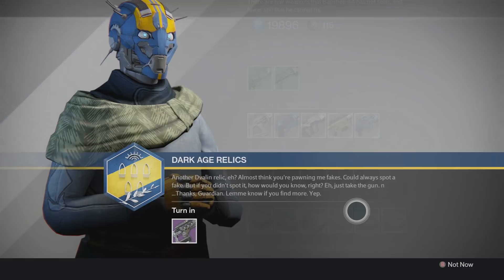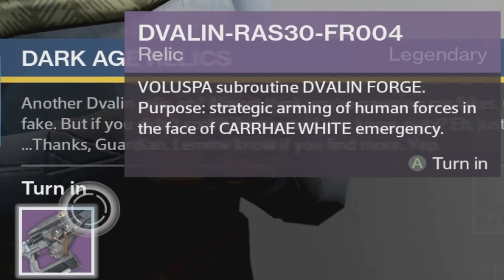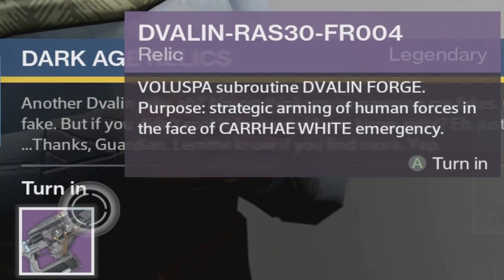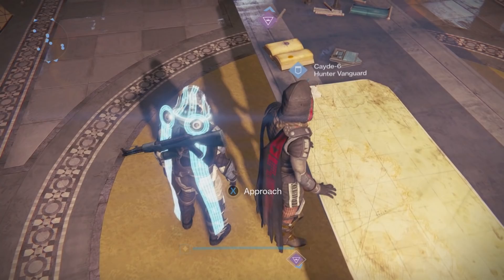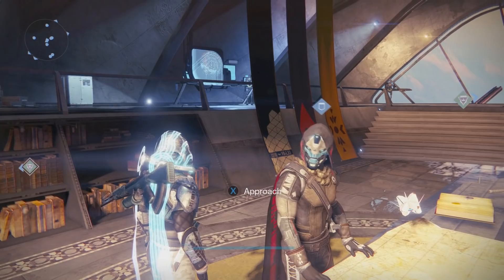In case you're wondering why we're speculating that these random fusion rifle relics turned into the Gunsmith will unlock the quest for the Sleeper Simulant — there are multiple reasons. If you pay close attention to what you turn in before actually giving it to him, you will notice the weapon itself and the descriptions are actually hinting toward the Sleeper Simulant. This is my dug-up research on how this is actually linking to Rasputin and the Sleeper Simulant.